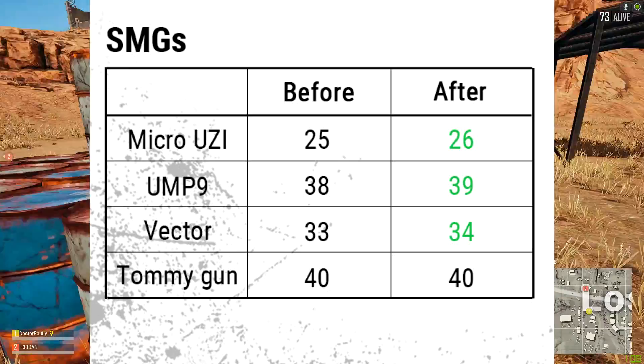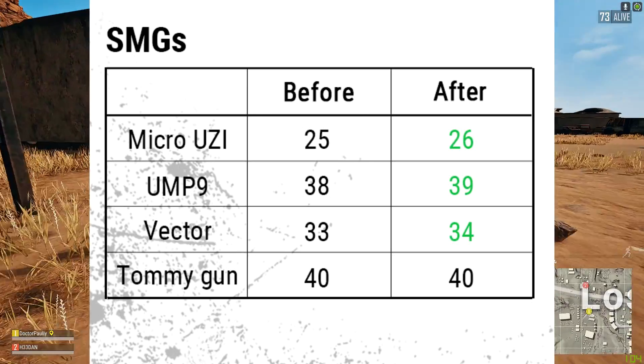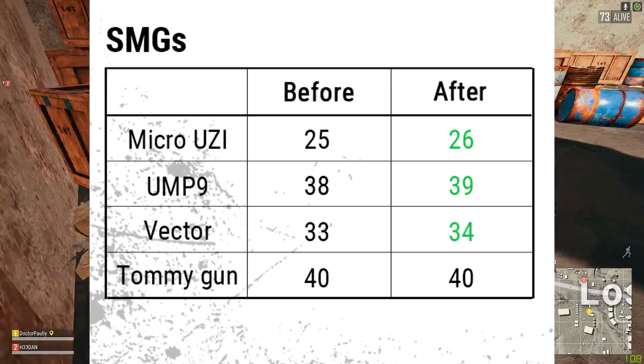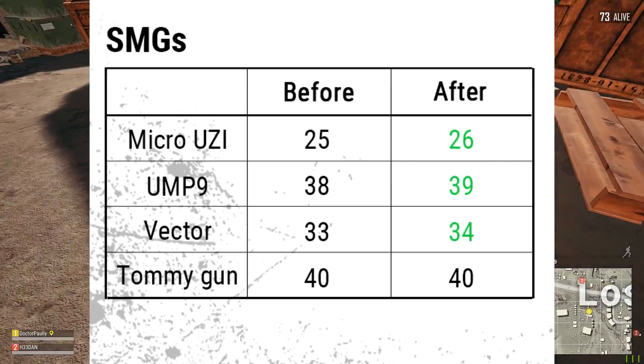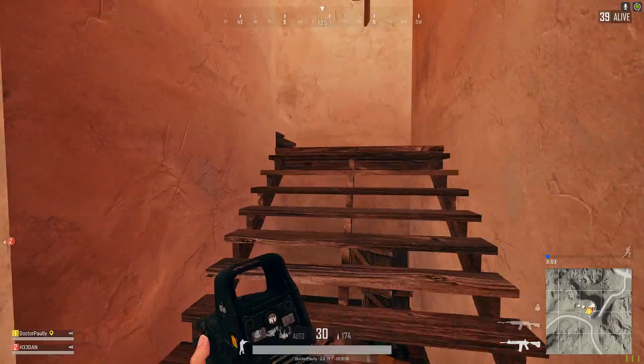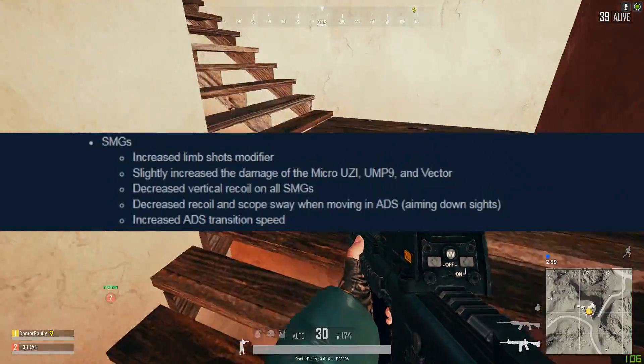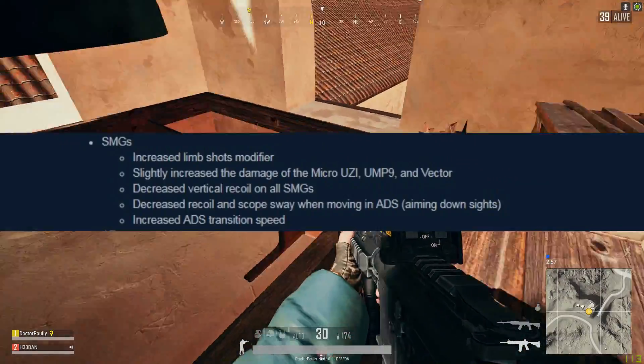They've also increased the damage on all SMGs by a little bit, except for the Tommy Gun. The Micro Uzi, the UMP, and the Vector all get one extra point of damage, and they've also increased the limb shot modifier with SMGs. So effectively you'll be doing more damage if you hit a shoulder, a knee, or maybe even an elbow.